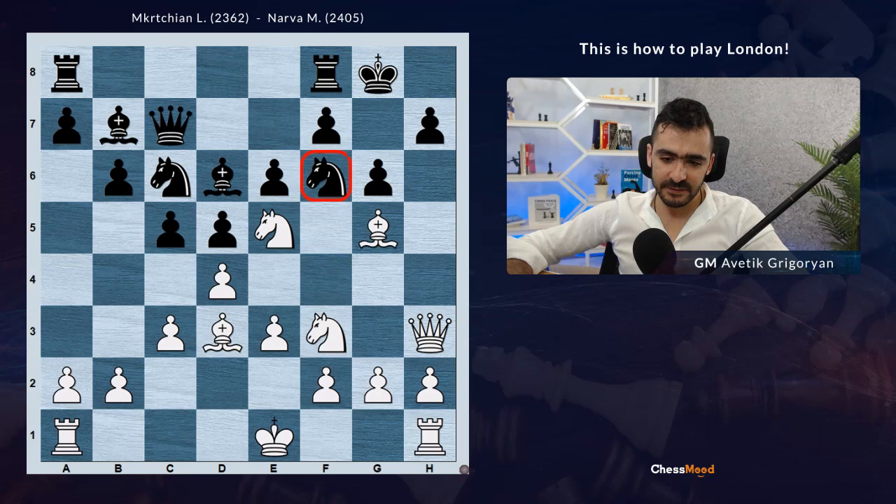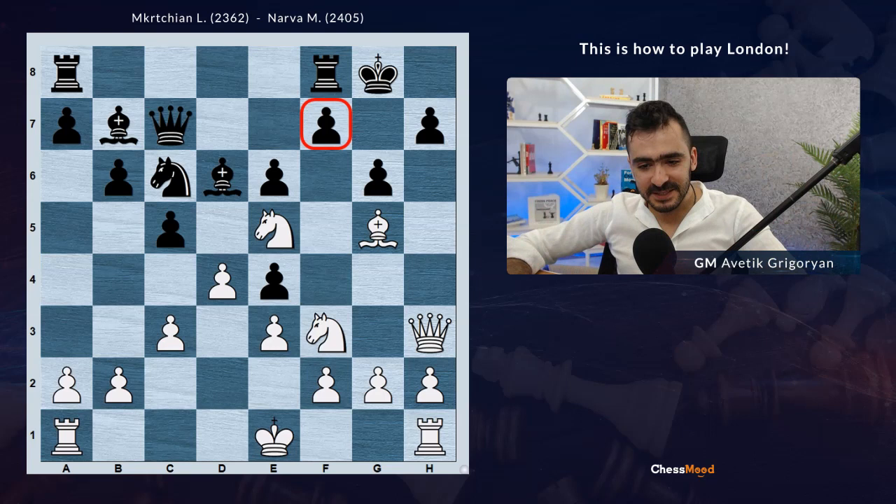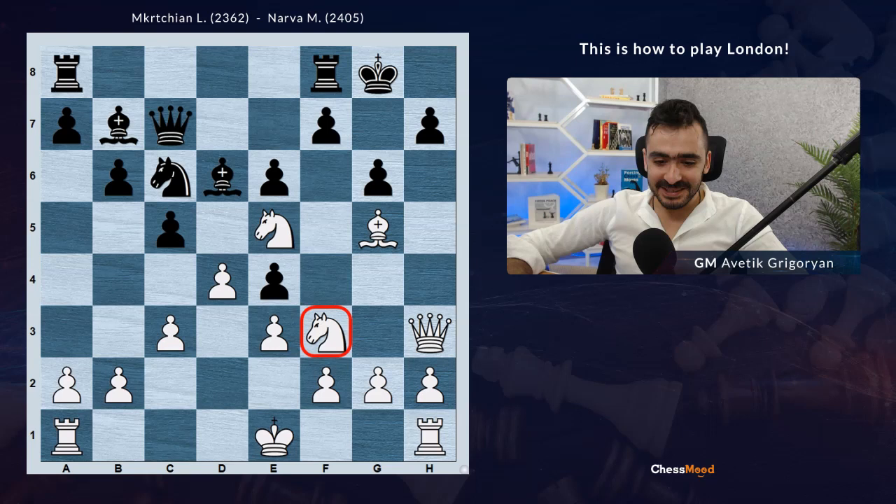Black played Qc7 and then Bg5, attacking the knight on f6. Ne4, Bxe4, Dxe4. And here the most interesting part starts. f6 and h6 are the weak squares, so if we can penetrate there with our knight, bishop, or queen, Black's king will hate this. The knight on f3 is under attack - it looks like we should go back, knight d2 maybe, going to e4. But we did everything very fast.